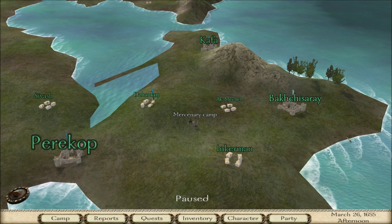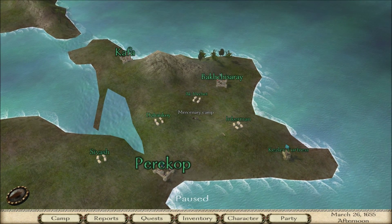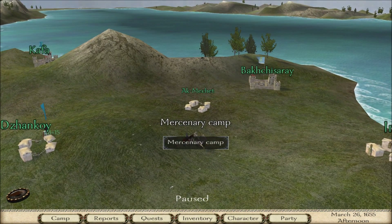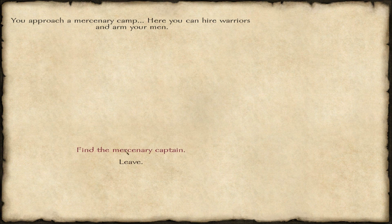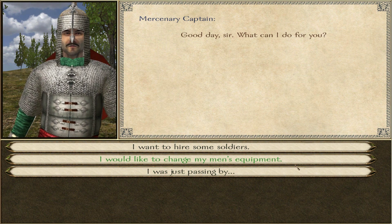Alright guys, I'm back with some more Mount and Blade: With Fire and Sword. This is part three of the walkthrough. In the last part we basically learned how to hire men from a mercenary camp — that's the main way to do things. Off screen I also saw something new. I talked to this guy again to see what you can do, and apparently I can change my men's equipment.